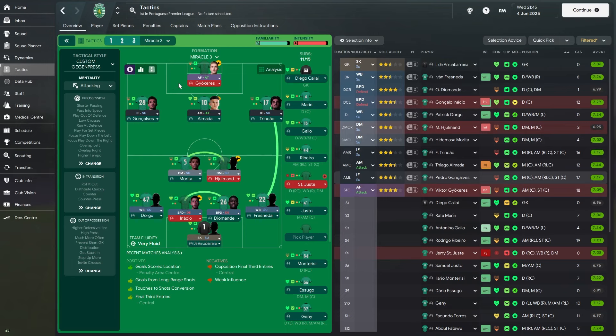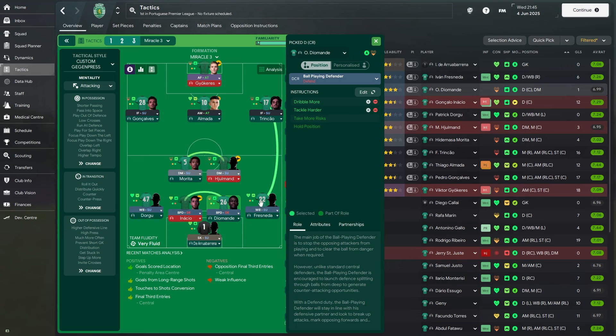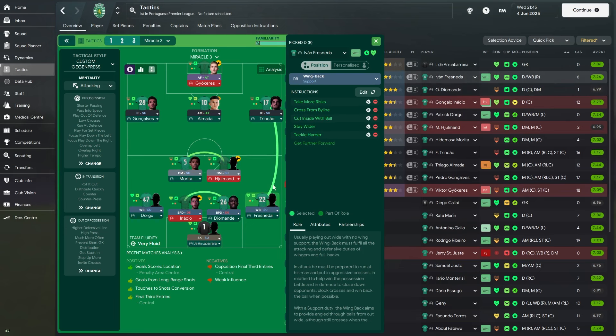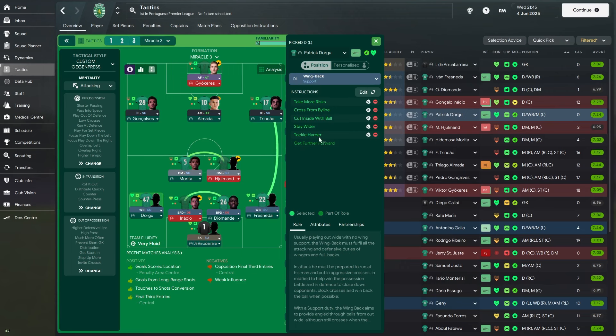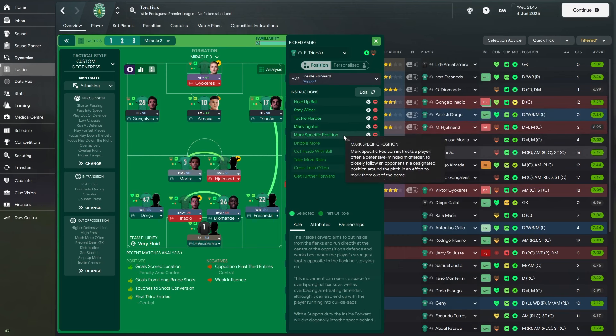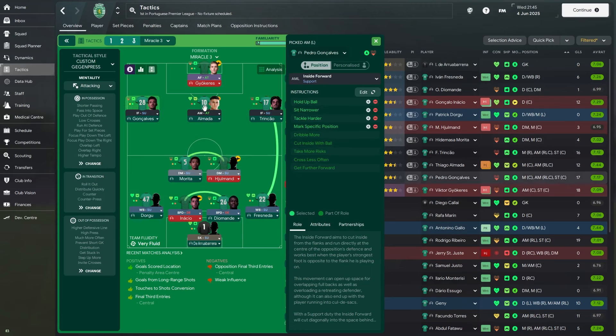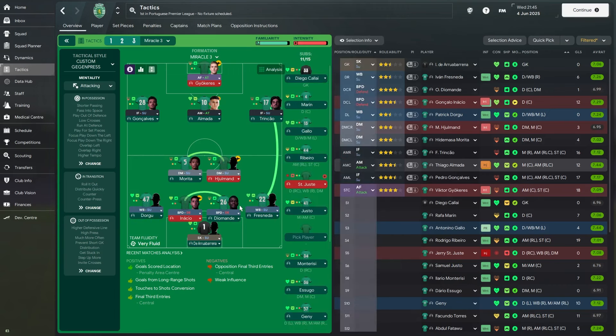In the Miracle 3 tactic, the key change is that it deploys wing backs on support duty instead of full backs on attack. The goalkeeper, ball playing defenders, defensive midfielders, and inside forwards all retain the same instructions including marking specific positions. The number 10 is back to an attacking midfielder on attack. The only real difference is the player role switch from full backs on attack to wing backs on support duty.